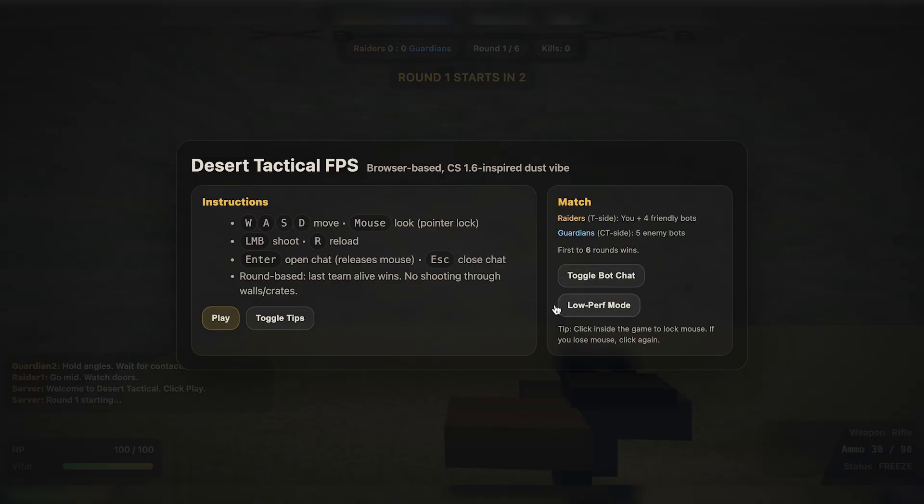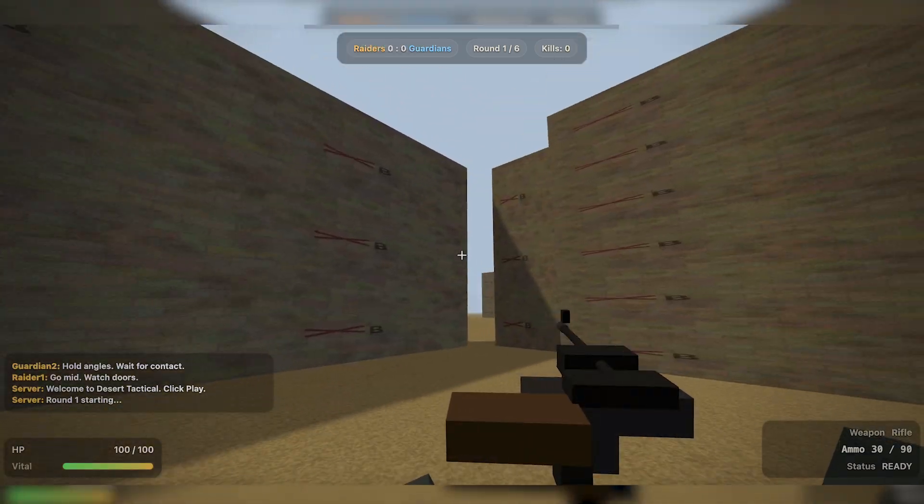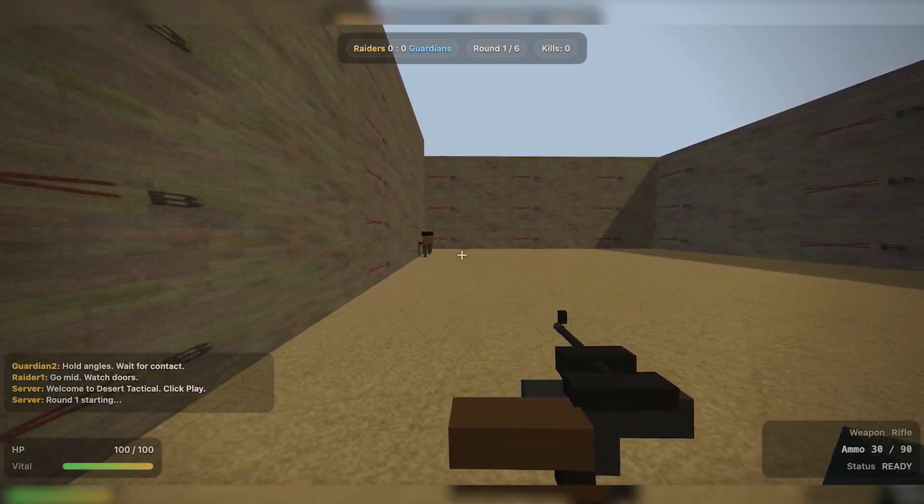This menu actually looks really clean for an AI-made game. Controls on the left, match info on the right. Everything's easy to read. CS-inspired Dust Vibe — yeah, that is a pretty funny name. The game actually looks pretty good so far. The movement is giving me a bit of trouble, but we'll fix that later.